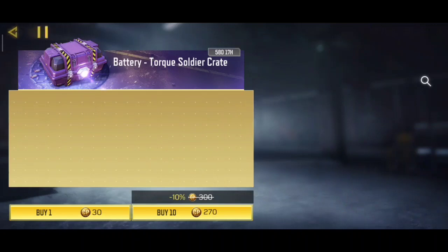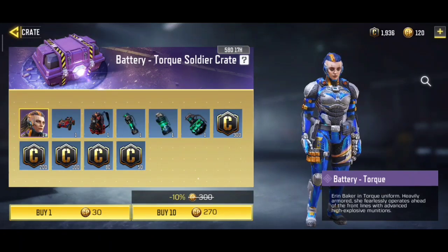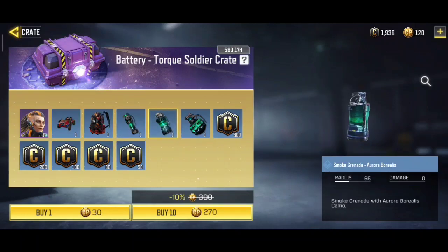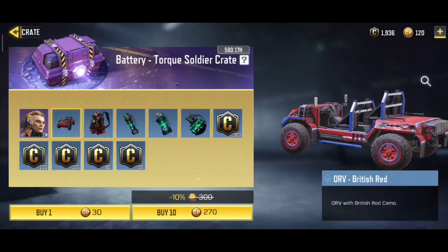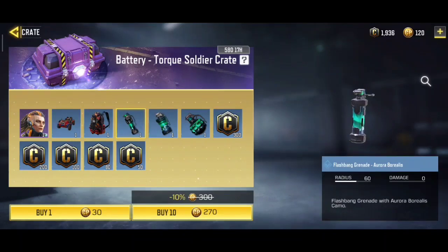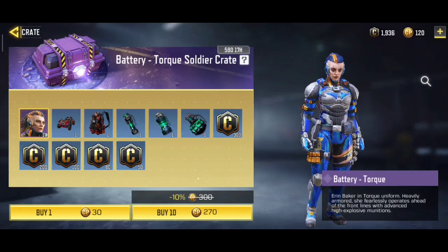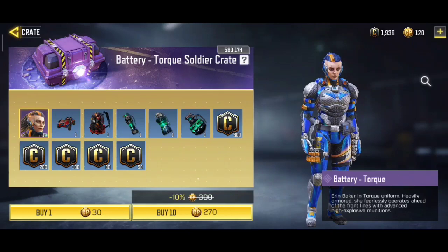There is also a Torque new crate that you can purchase for 30 CP. All these items are available — you can see there is an ORV, backpack, grenade, and credits as well. I would definitely love to get the Erin Baker skin; if I'm lucky enough to get it, that would be very nice.